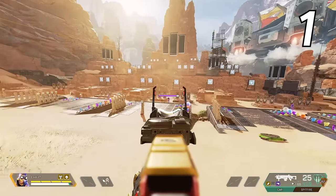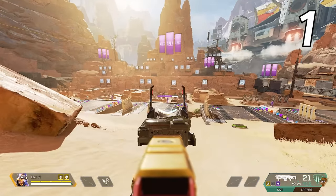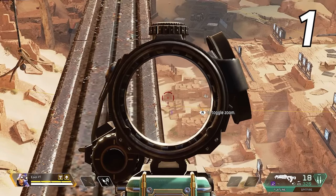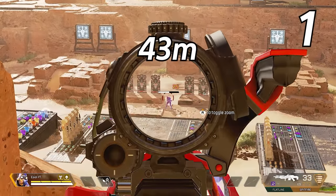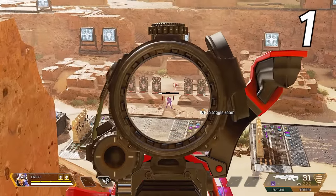Tip one: each weapon has its own max headshot range, meaning that if you are further than that specified range, you do not receive the headshot multiplier. Some weapons have a long range where they can get a headshot — for example, the Flatline's range is around 225 meters, while the Spitfire's range is only 43 meters. Get a rough feeling for each headshot range on your favorite weapon so you know if it's worth aiming for the head or not.